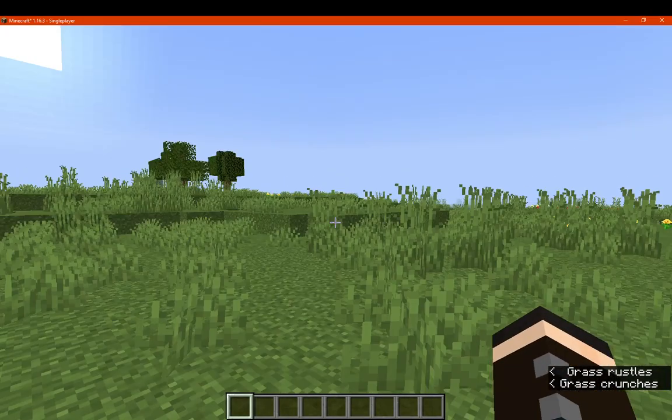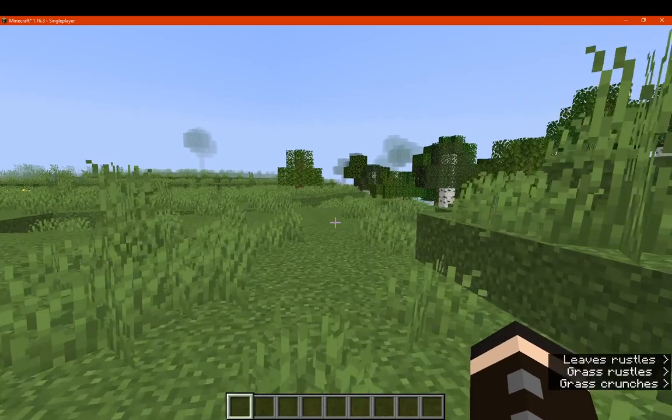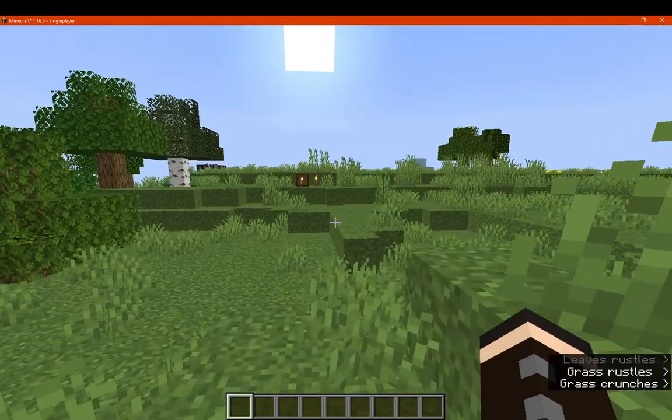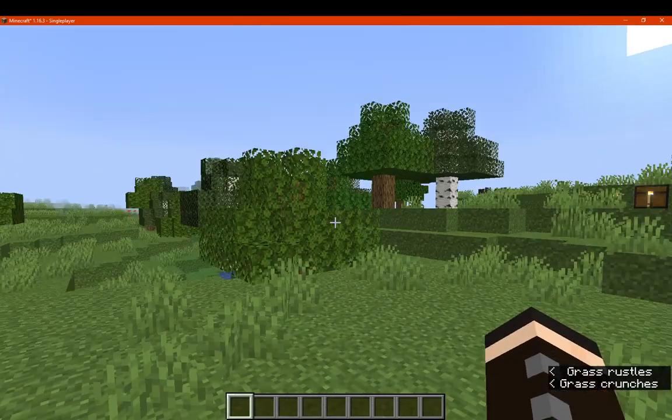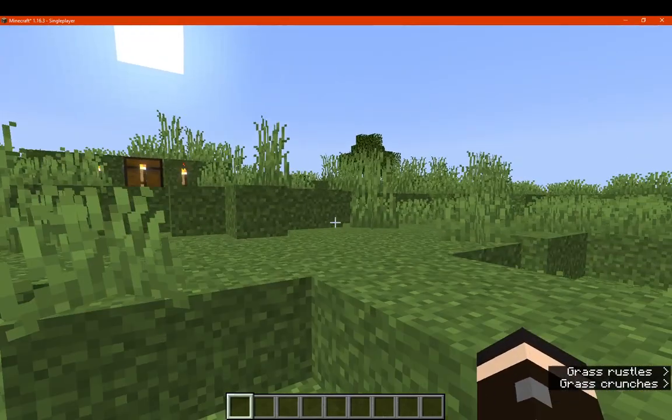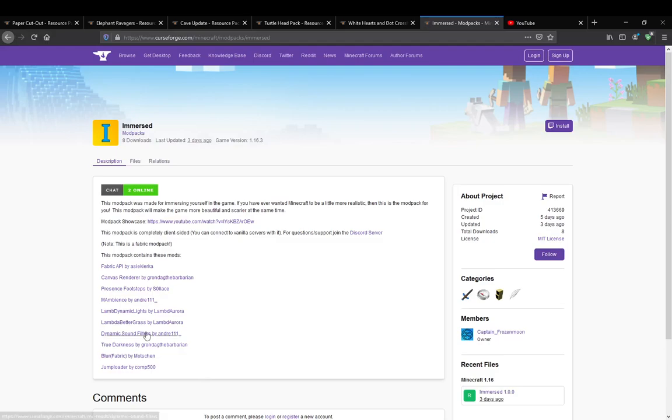Other than that, you'll pretty much just walk around and hear your own footsteps, as well as hear the ambient sounds of things like crickets or bees and other bits and pieces, depending on the biome. Ambience will give you sound effects from crickets and other things — certain biomes will have different sounds.